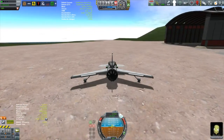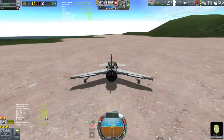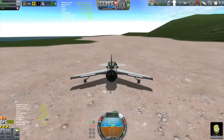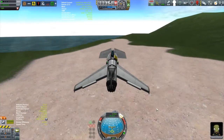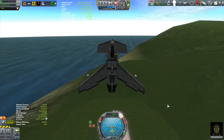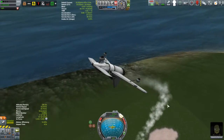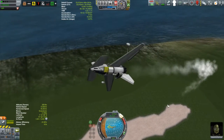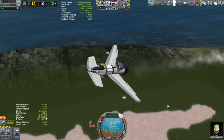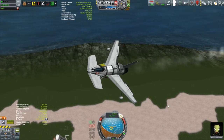Does anybody else find it curious that the runway at the airport is dead flat, while the runway at Kerbal Space Center - at least tier one - is all lumpy and bumpy? It doesn't make any sense to me. But anyway, while I'm out here with the Otter One I figured I might as well go and check out that patch of desert just on the other side of the mountains to the west.